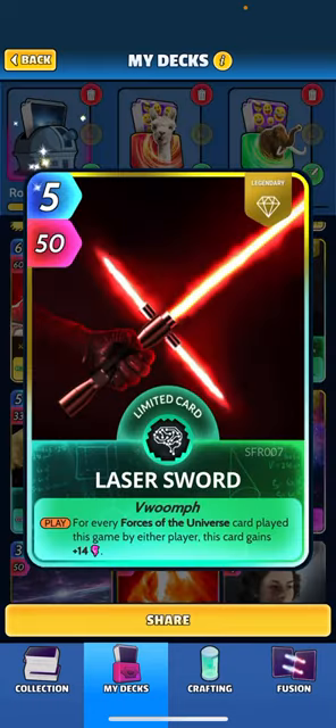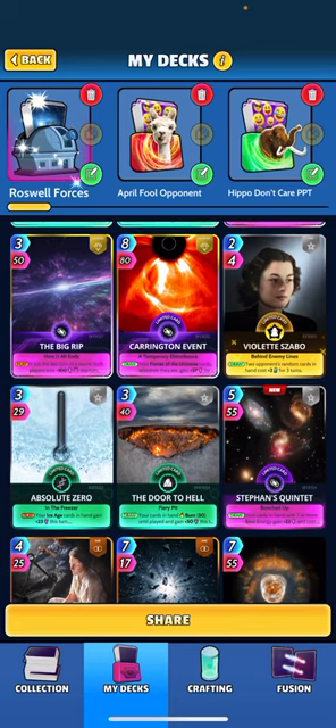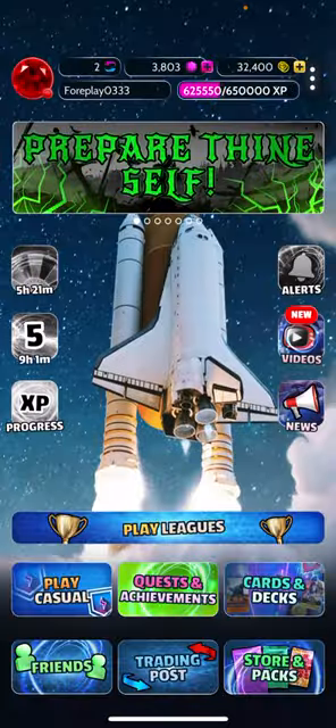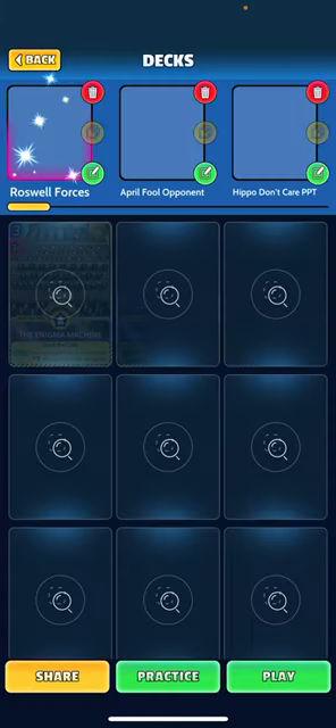We're also rocking Evolution to give us a little discount on some of our cards. Laser Sword is really nice in this deck — we play a lot of Forces of the Universe, so late game this card's going to be huge. And our final card is Door to Hell — just a nice way to win a round quick, plus 50 on your cards. Let's check out the deck — it's been playing well, I don't think I've lost with it yet across three or four games.